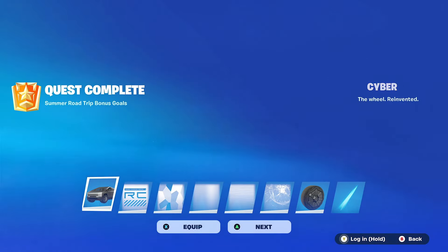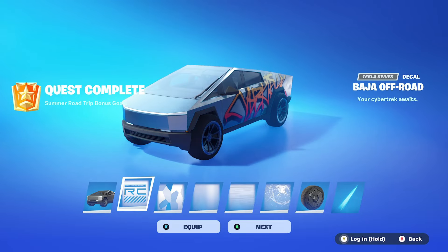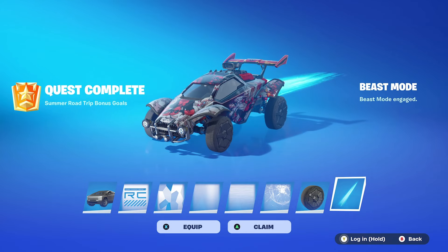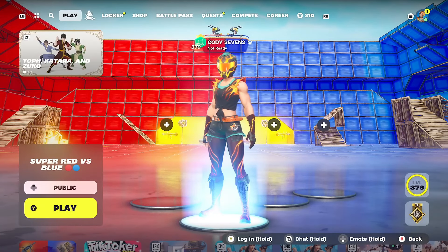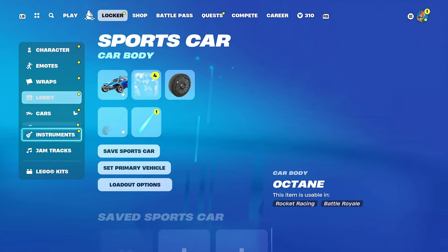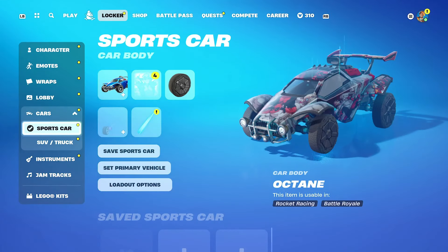Now we're going to go ahead and equip the Cybertruck just like this. We're going to equip the Cybertruck wheels as well, and we're going to go ahead and equip the Beast Mode boost trail right there. Then we're going to go to our locker and get an up-close look at the Tesla Cybertruck.